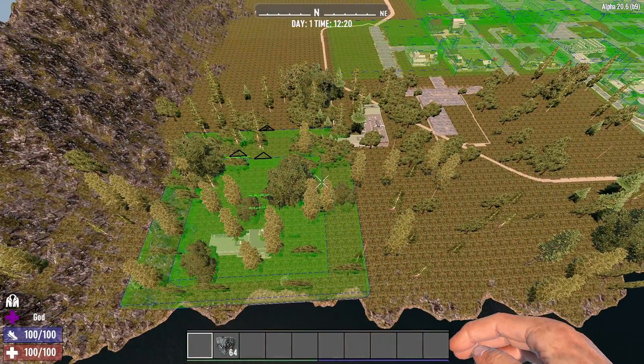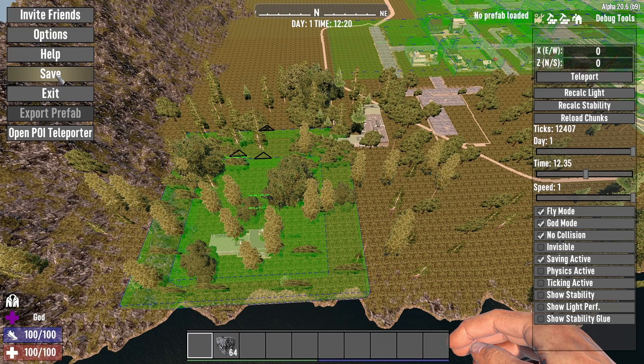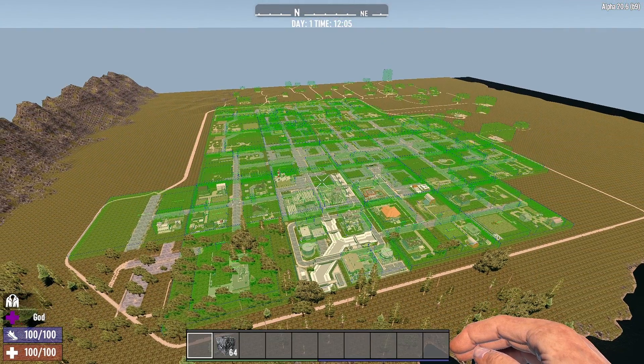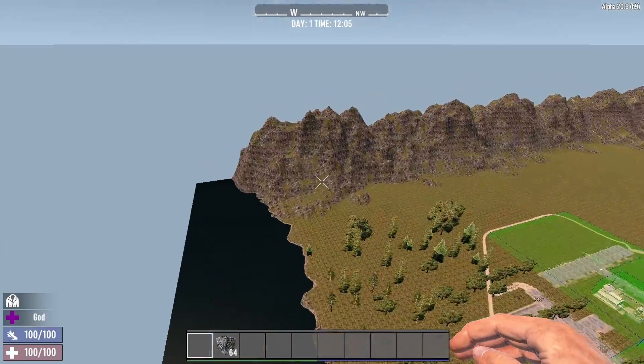Once you're happy with the changes, hit escape, save the map, and launch the game as normal. I would recommend starting a new game when you make any changes to a map of this sort of scale, just to make sure all of the splat files are updated as well. I've now reloaded the map back up in the world editor to move the entire city.